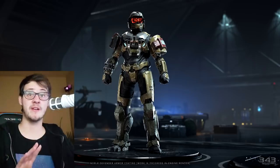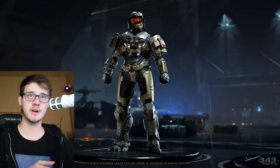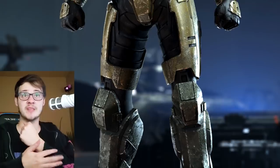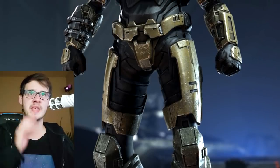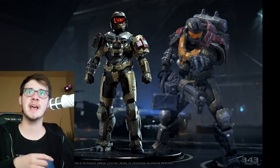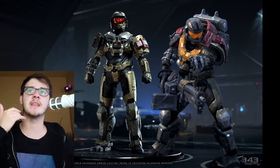I want to talk about Jorge's armor here because it seems to be returning, including the helmet, the shoulders, the right wrist locket he has, and the knee pads. But some things have changed, including the backpack not being there as well as the chest.